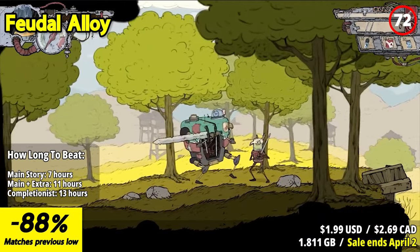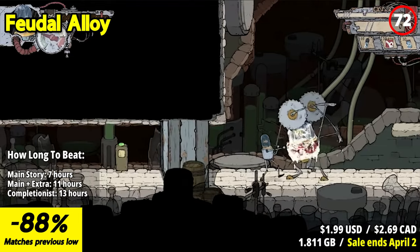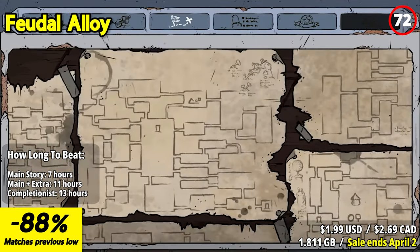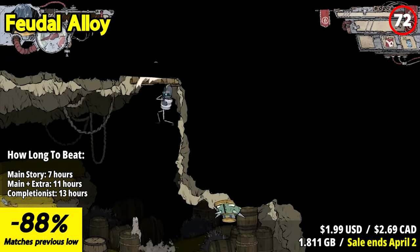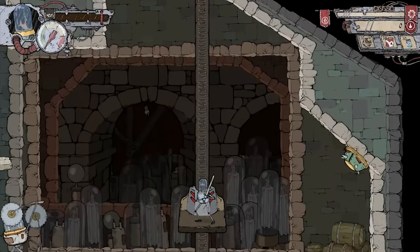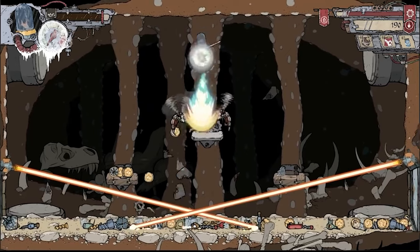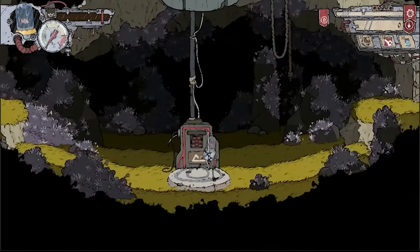Feudal Alloy is a charming and unique action-adventure game that stands out for its quirky premise, delightful artwork, and engaging gameplay. Players control Atu, a fish-controlled robot in a medieval world filled with other robotic creatures. The juxtaposition of the medieval theme with robots adds a humorous and distinctive twist to the game's narrative. Gameplay combines action and exploration elements as Atu embarks on a quest to rescue his village from a band of rogue robots. The game features responsive and satisfying combat with a variety of weapons, and the metroidvania-style exploration allows players to uncover secrets, unlock new areas, and upgrade their character.